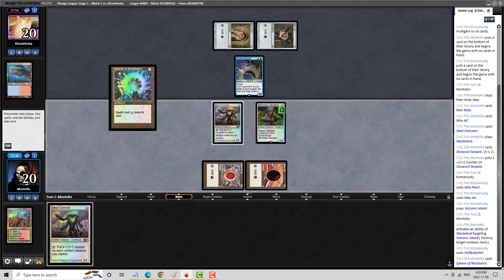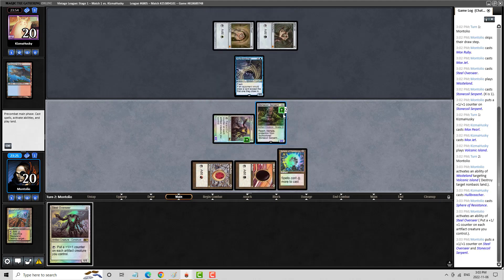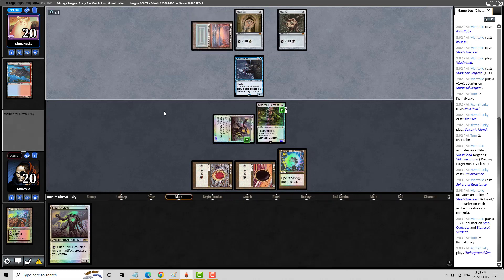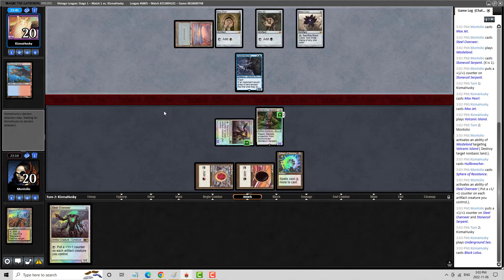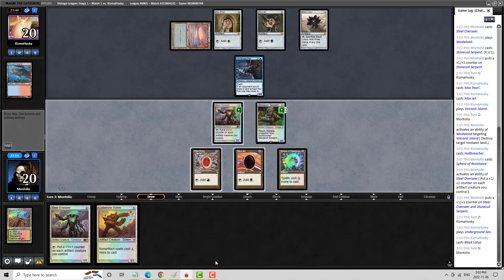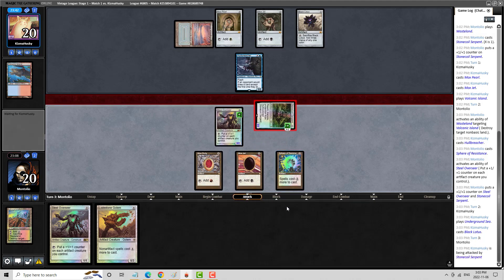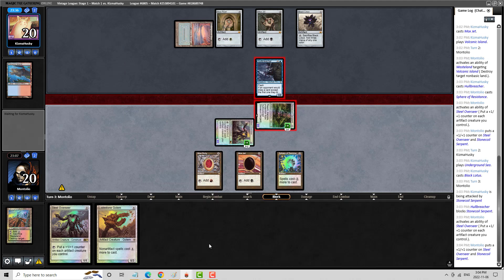This is one of the problems when you play Workshops and you don't have Spheres, right? I think we're just Wasteland here. If we find another land, that would be good. Do I want to get in here? What happens if we trade? I don't really like trading a lot here. Maybe I should be attacking — maybe next turn I'll do it. Black Lotus — that's a good one. Hopefully they don't wheel me here. We're looking for land.